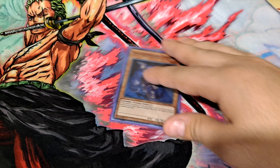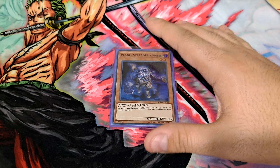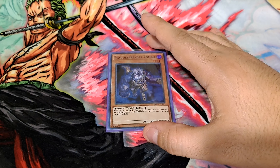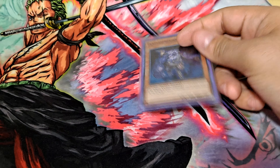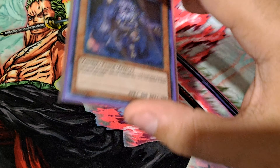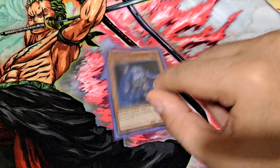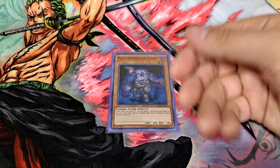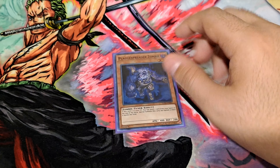Plague Spreader Zombie is really what makes this deck as good as it is. Having the ability to access in-archetype zombie synchro monsters is very, very strong. This also gives you access to other generic extra deck monsters in the format. You can always normal summon it, or use its own ability in a pinch to stack a card from your hand and revive it from the graveyard. You can bring it back off of Mezuki or Zombie Master. You really don't want to use the stacking ability unless you have to, because if you do, it gets banished when it leaves the field. Abuse Plague Spreader Zombie as much as you can — that's what allows you to win in the grind game.